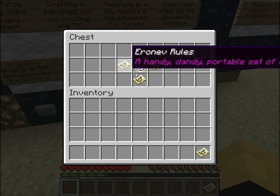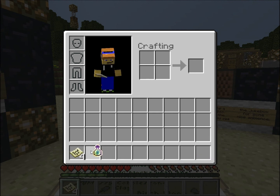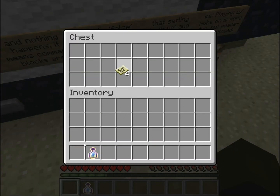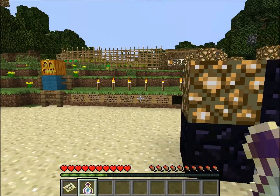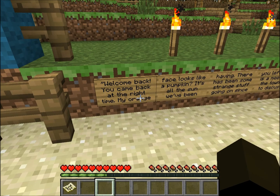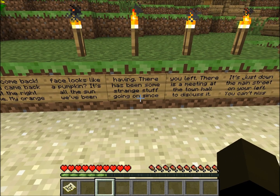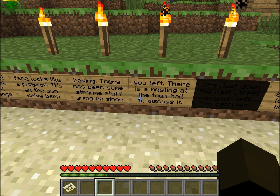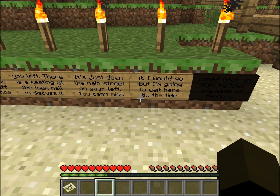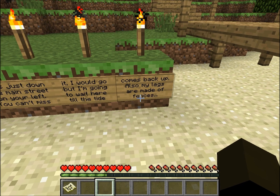Rules — okay. Let's just take all these things then. And a bottle of enchanting for no reason. A handy dandy set of rules — no building, same thing. Okay, maybe I just need one. And now I have a bottle of enchanting for no reason. Oh, this is an NPC — clever. Welcome back. You came back at the right time. My orange face looks like a pumpkin? It's all the sun we've been having. There has been some strange stuff going on since you left. There is a meeting at the town hall to discuss it. It's just down the main street on your left — you can't miss it. I would go, but I am to wait here until the tide comes back up. Also, my legs are made of pizza.